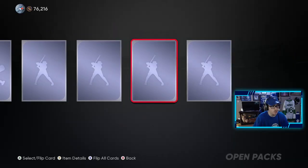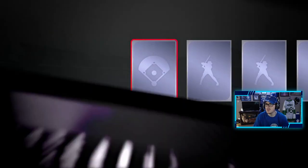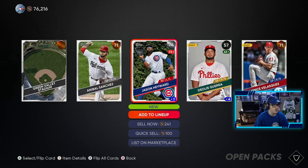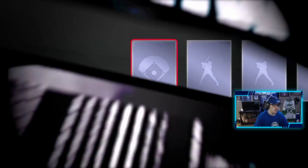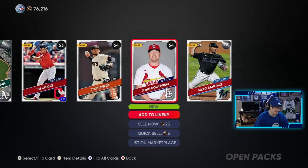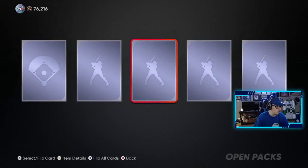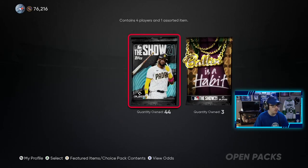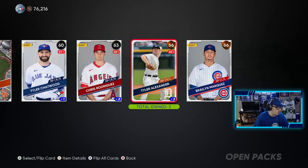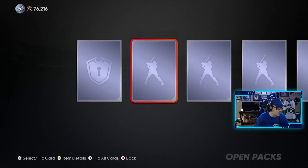If you guys have any video ideas for MLB, let me know — maybe some challenge videos, going into some online games with a bad team or something like that. I'm trying to find some video ideas geared towards MLB. Anyway, we are on the hunt for a diamond. So far we've pulled two golds and both of them are pretty good golds. We do want to pull something worth some stubs, simple as that. We get a gold equipment.